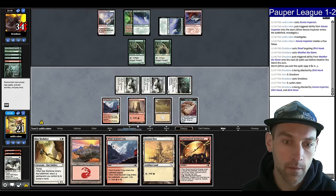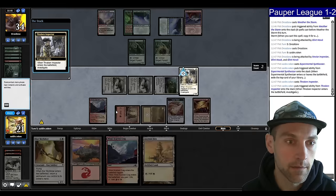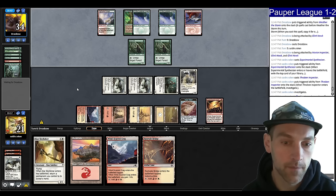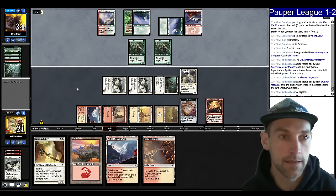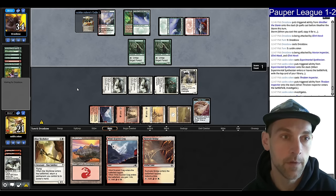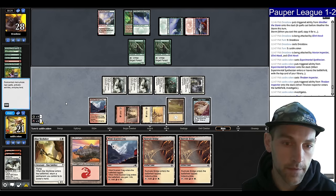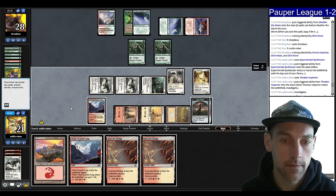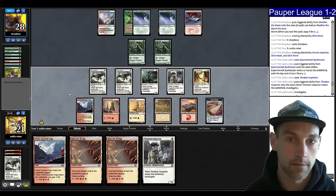Let's attack with everything, play an Experimental Synthesizer, ponting a Thraben. I think I just go Ancient Den, draw a card. Frostbill Bridge is decent as far as tap lands go because it pumps up the Glitters as well as being Indestructible. They Scred my Glinhawk again — we whiff on a Glitters, sad. Attack with everything. Skyfisher, pick up Thraben, play the Thraben, play a Mountain, draw a card. We're already fighting through the Weather the Storm — they just have a bunch of interaction.